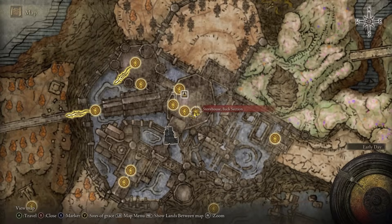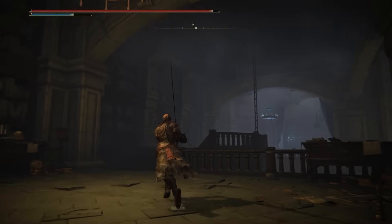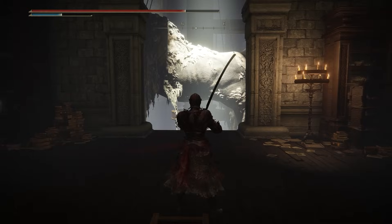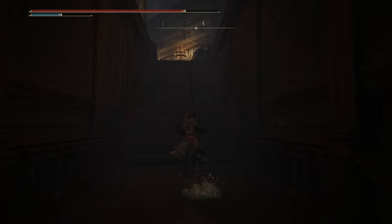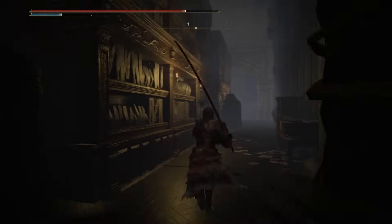This is the Storehouse Back Section Site of Grace, and we can go ahead and proceed west. You'll see there is a big ladder that we can go ahead and climb right over here. As soon as you get up the ladder, you're going to turn to the right and go up the staircase to the east. As soon as you get to the top of the staircase, you're going to turn right and go behind all of these stone bookcases.